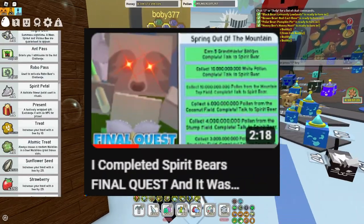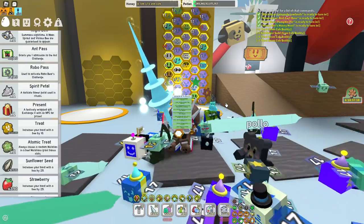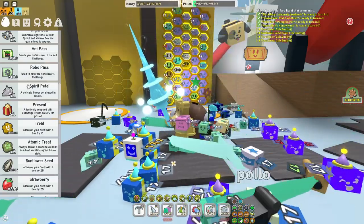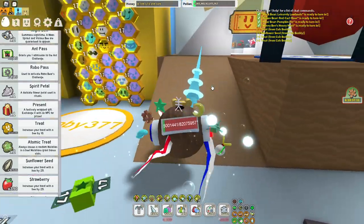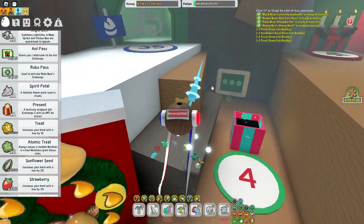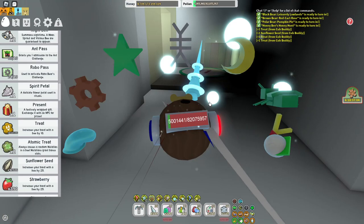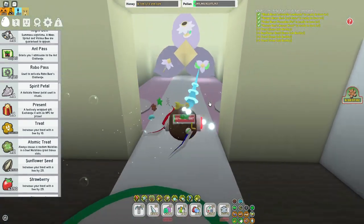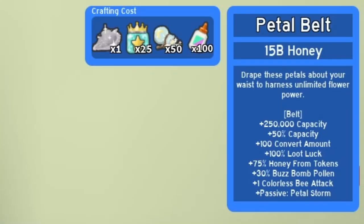If you saw my last episode, you'll know I just completed the spirit bear final quest 'Spring Out the Mountain,' and it awarded me with this spirit petal. With this spirit petal you can craft two items: the petal wand or the petal belt. I've already got the petal wand — in fact I'm way past that, I've got the tide popper which is better — but we can now make the petal belt, which I should have had ages ago. It costs 15 billion honey to craft.